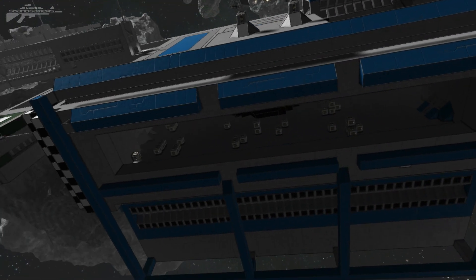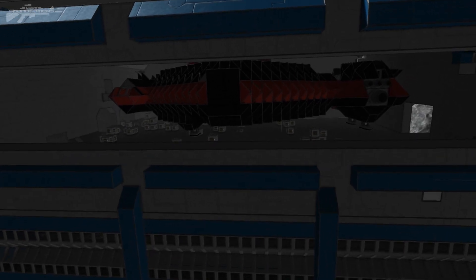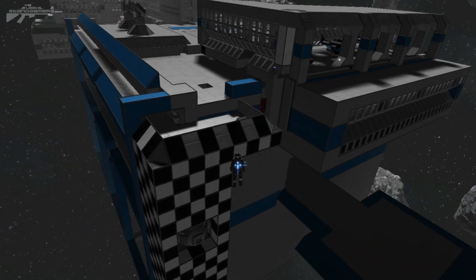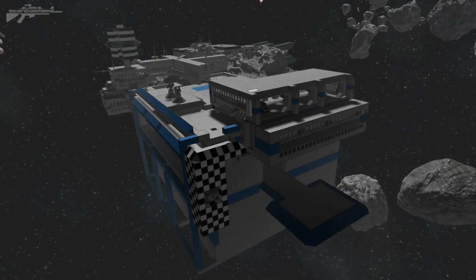I've cut away this little door so we can actually see inside, and you can see we've got a large ship parked in there. We've also got a smaller ship hangar on top. The idea for this station was just to build something big that was useful — somewhere I could store all my ships and process my resources at the same time.